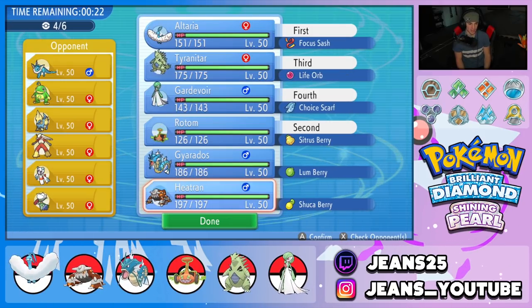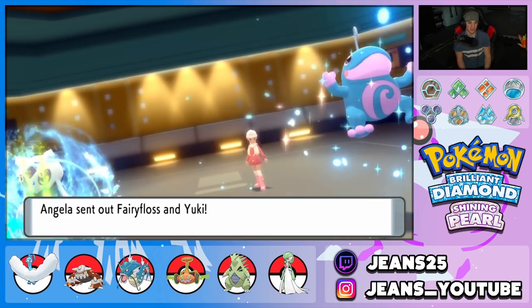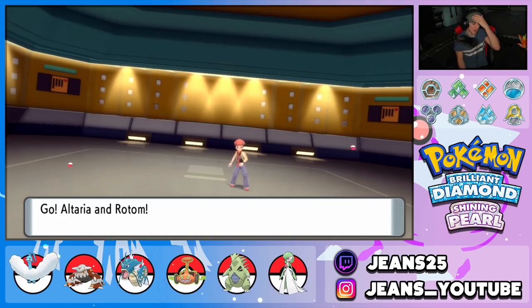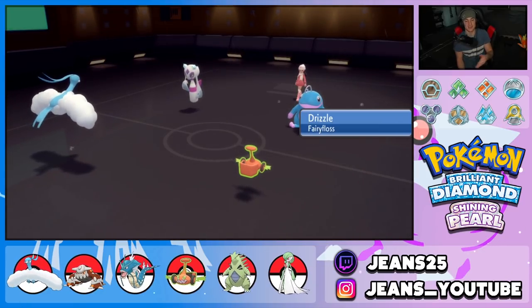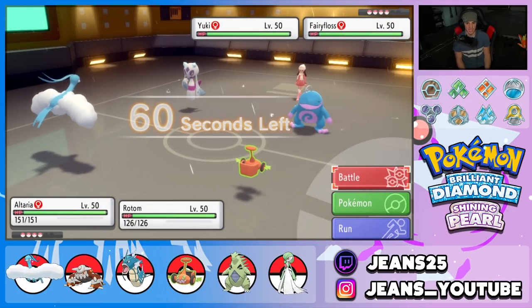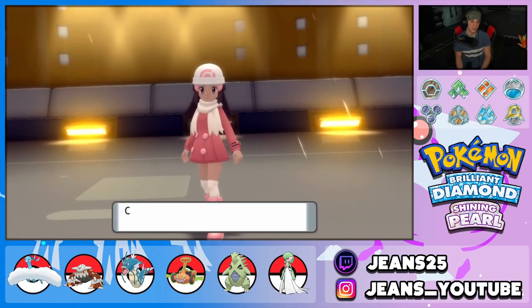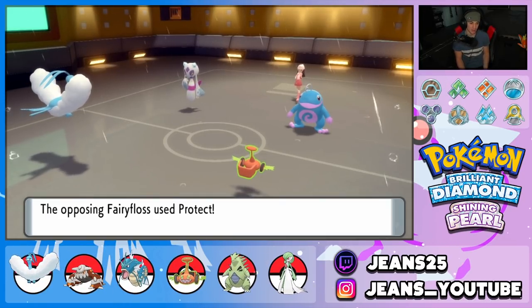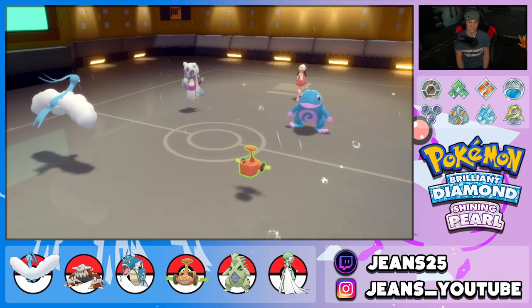The opponent leads Froslass with Politoed. Cloud Nine is active so all weather effects are gone. I'm doubling down — Thunderbolt from Rotom and Dragon Pulse from Altaria should be enough to take out Froslass. He double protects though, reading our move. That's fine — Nasty Plot could have been the play, but we're just going to keep the pressure on next turn.